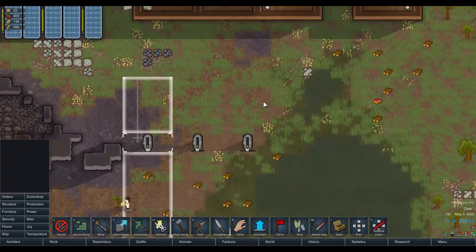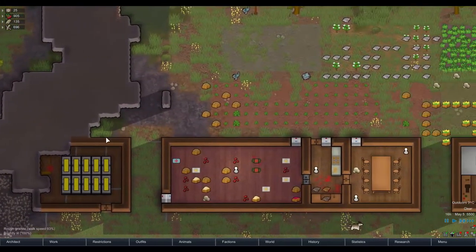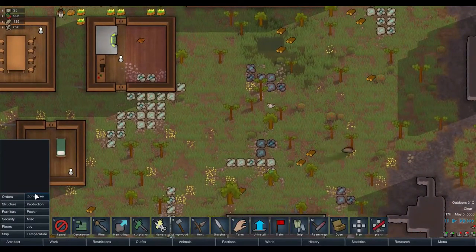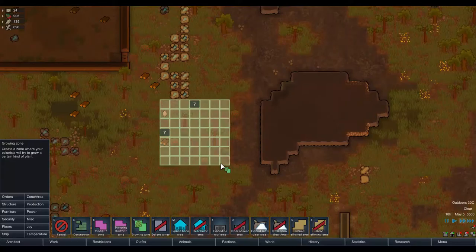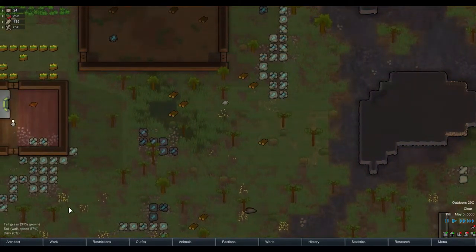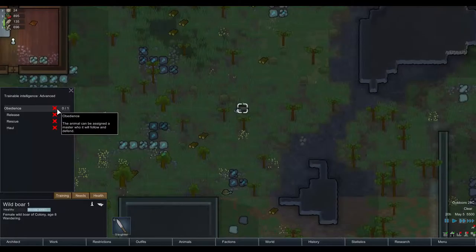We still have steel here — I always want to say silver but it is steel. Let's have a look at whether we need to put some growing zone in. Let's put a growing zone here, seven by seven, and we put in hay grass. Let's get that all sorted.